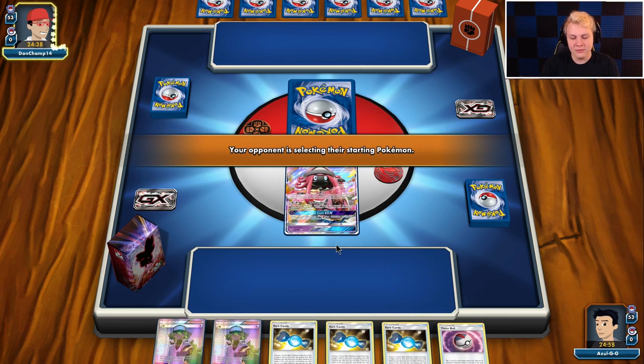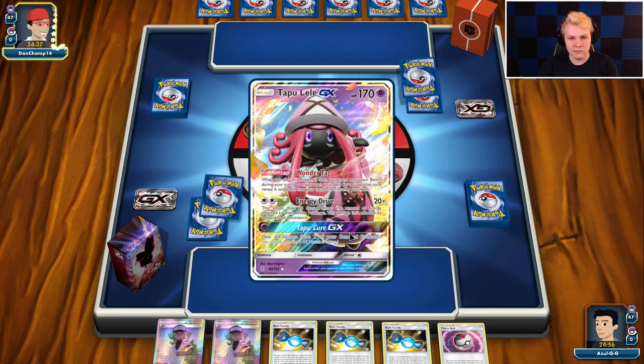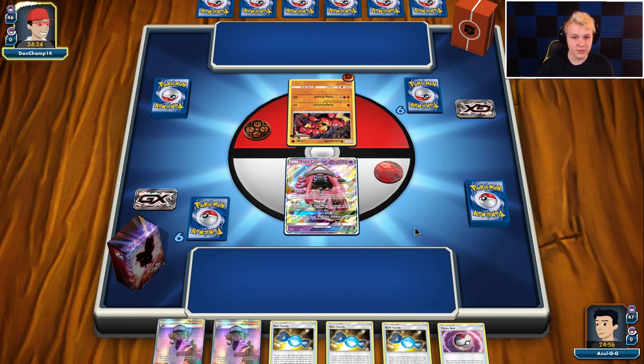Brigette top deck is really nice here. Matchup's going to be tough though — it is the Buzzwole. So Gallade is going to be our best friend for this one. If we can set him up early, he does deal with the Baby Buzzwoles pretty well doing 130 damage, kind of pushing the knockouts pretty early on.